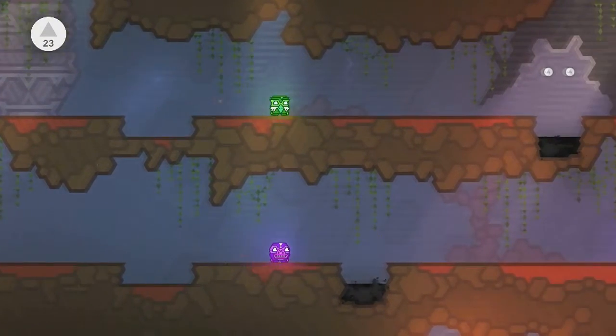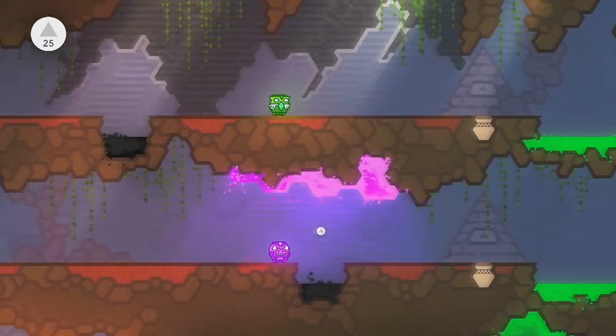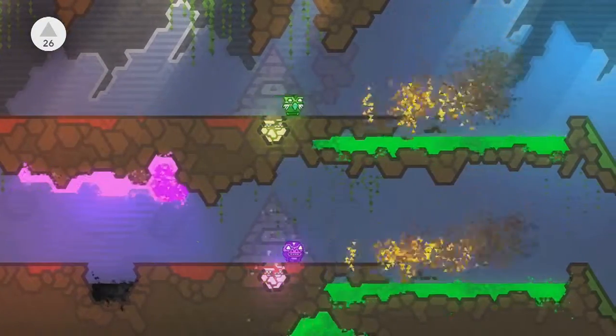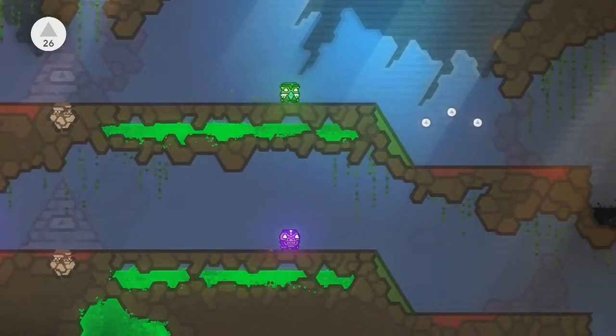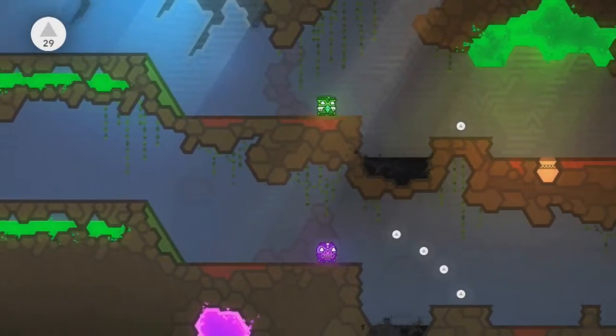Watch out for these black pits — these will kill you instantly and if you fall in you go back. It's quite straightforward jumping over them. You'll see these pots again; these will fill in, destroy, or create landscapes for you so you can pass further on down the level.